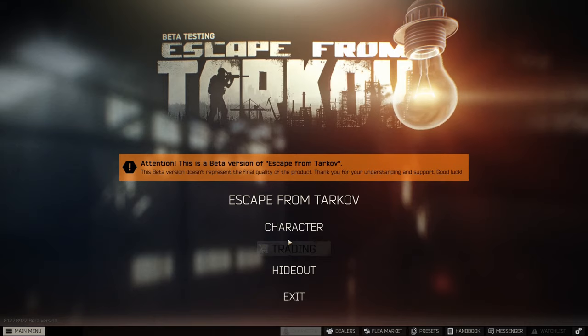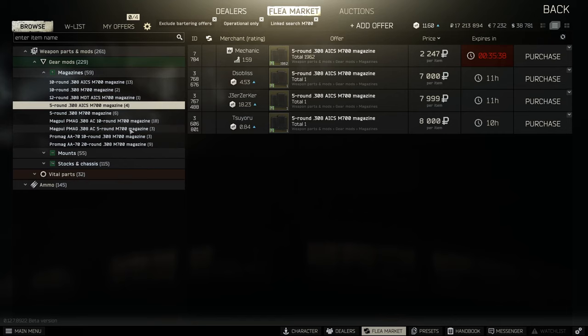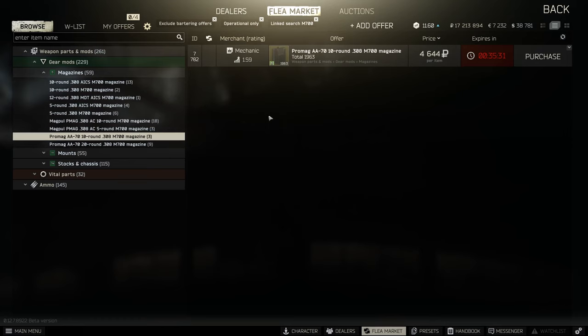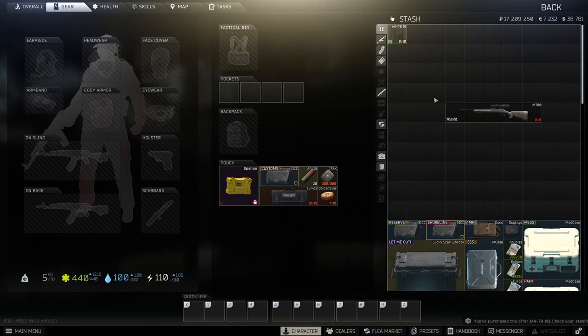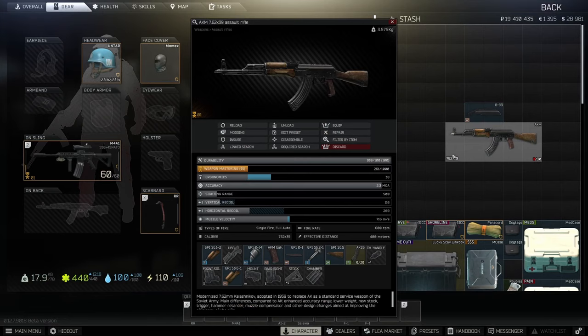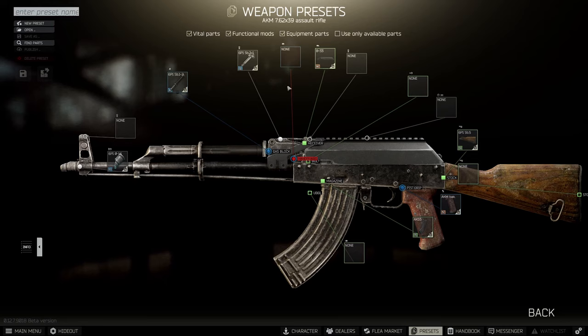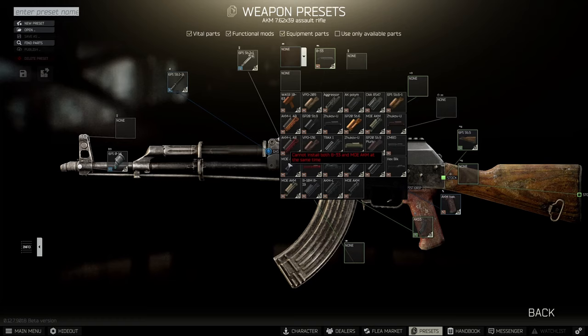Using weapon presets to mod your gun is useful, and there's a helpful trick for when you encounter modding problems. For example, there are plenty of magazines for the M700 and they are named after the chassis type, so some won't fit. Quick way to check what magazine fits is by editing the preset on the gun — it shows all the info right away. Similarly, for an AKM with a B33 dust cover, the preset will notify you if you can't use it with the current foregrip, saving you trial and error.